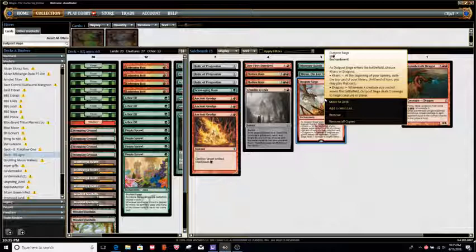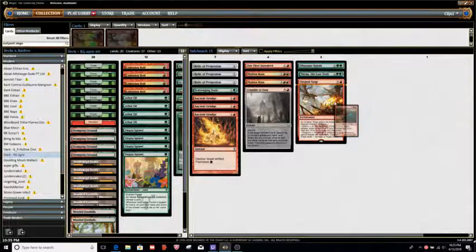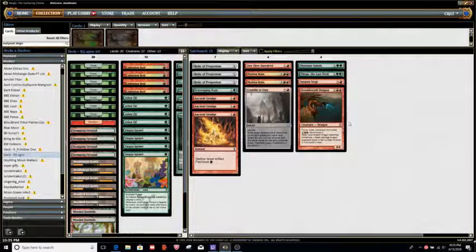Molten Rain when you need a little bit more land destruction. Crumble to Dust when you want to take out Tron or Valakut. Obstinate Baloth when you need more life gain or a good hedge against Liliana of the Veil. Thrun against control decks and decks with counterspells or removal. Outpost Siege is a random card - the Dragons mode means if your opponent's got sweepers you can dome them for 3, 4, or 5. It's kind of like Chandra Torch of Defiance's ability other than you can play lands with it too. And another Stormbreath Dragon when you need a big threat like against Jund or Blue-White Control.